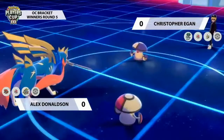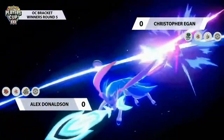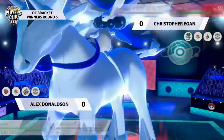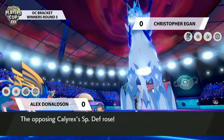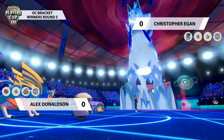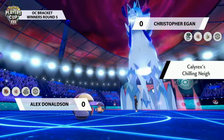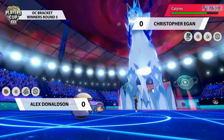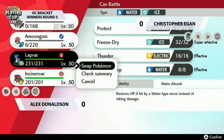The opposing Amoonguss goes for Rage Powder again, not wanting to risk a hit on Calyrex, and Behemoth Blade hits into it — doing a decent amount of damage, though Amoonguss still has a little HP. Calyrex hits Max Quake into Zacian and picks up the KO. I'm a bit surprised to see Zacian faint this turn, especially with Amoonguss support nearby, but Amoonguss surviving on the opposing end is clutch, though Alex may have been willing to take this trade.